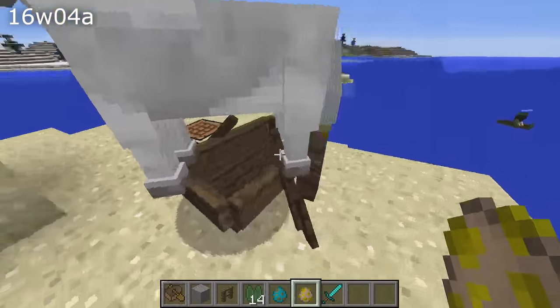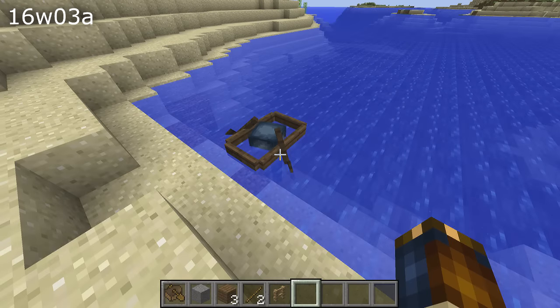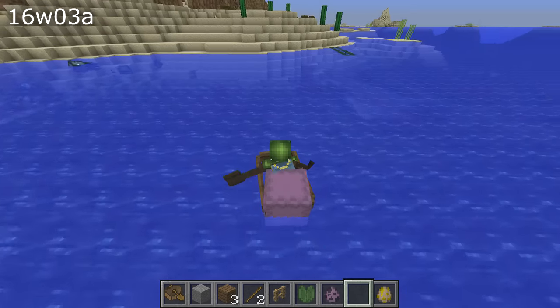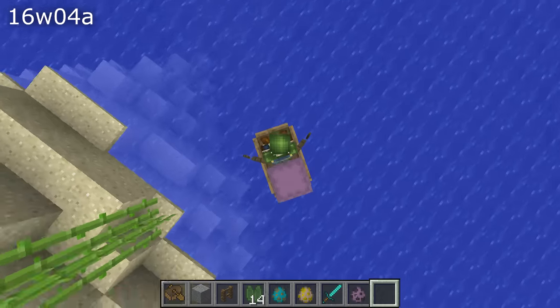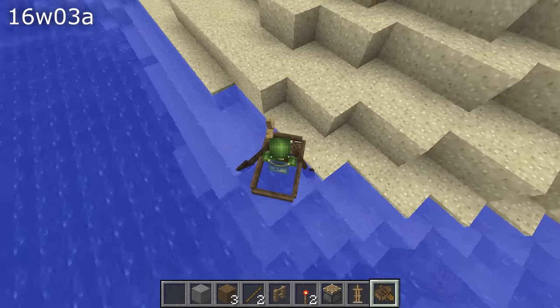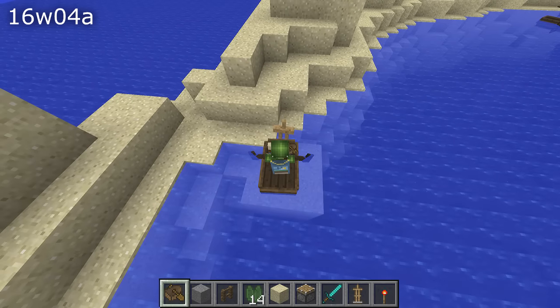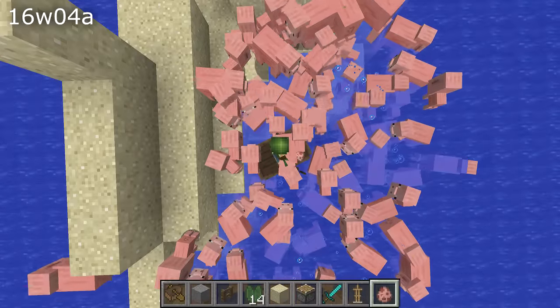On the flip side of that, small mobs would drown when they sat in a boat, and squids would enter a boat if you drove above them. If you put a shulker or an armor stand in a boat they would spin violently, and putting an armor stand in a boat was not simple because they refused to enter it. That is claimed to be fixed but might not be — in fact it seems incredibly hard to get most mobs to enter a boat at all in this snapshot.